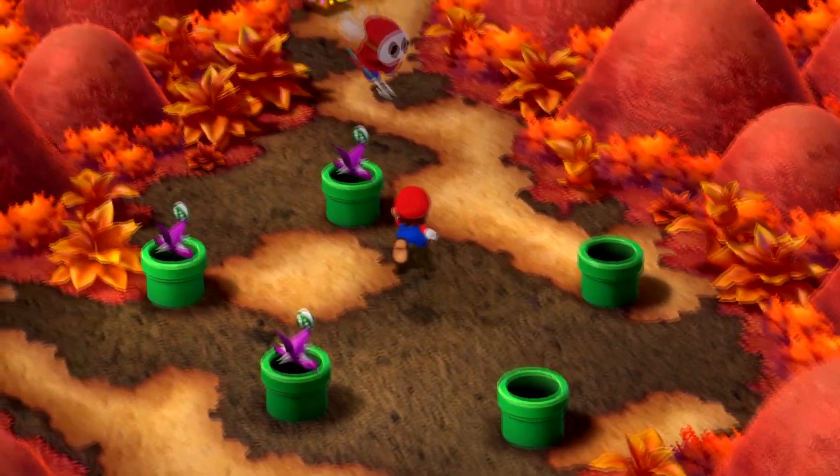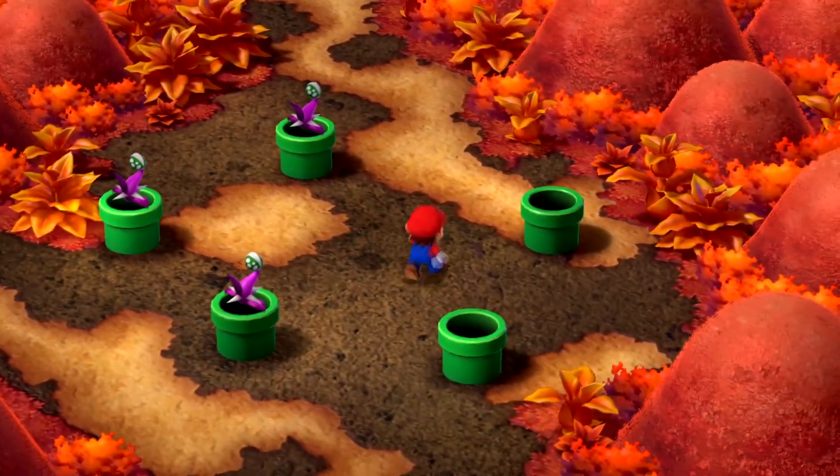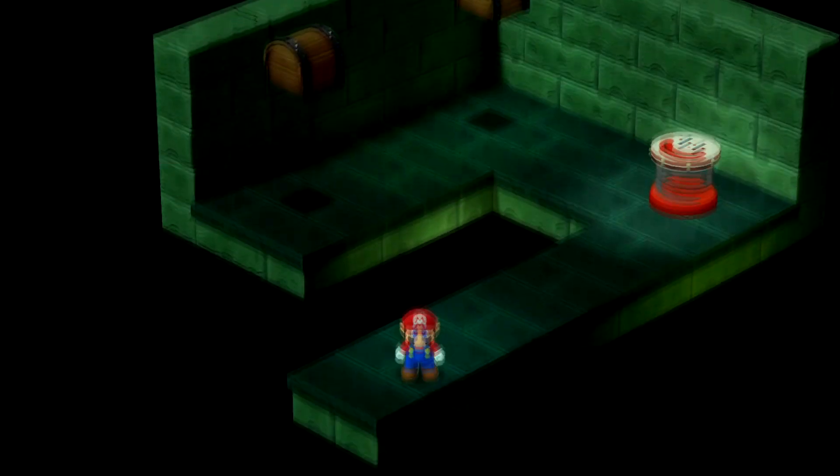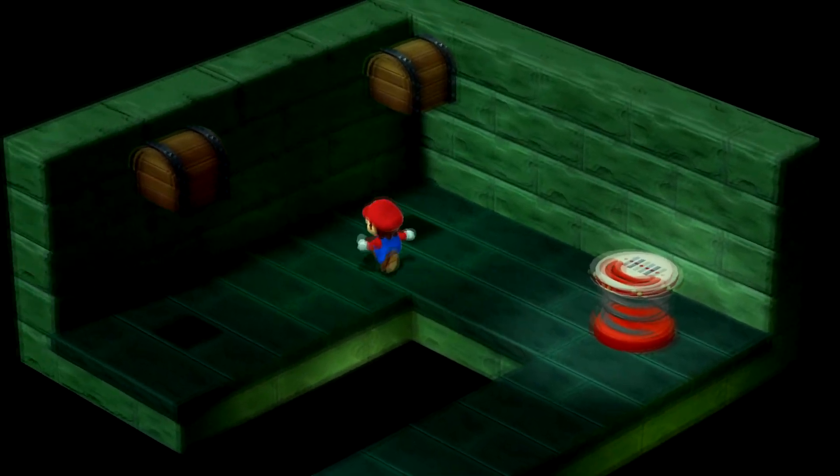This guy's going to water them. There are two hidden chests in this area here, with the Shy Guy watering the plants. So we're going to go through this pipe, and the chest is right here.